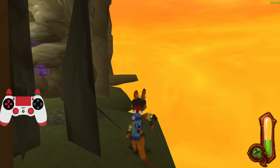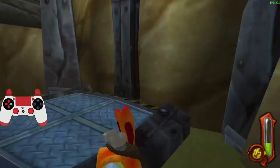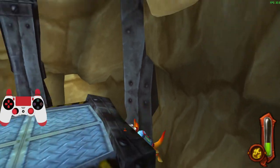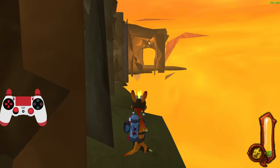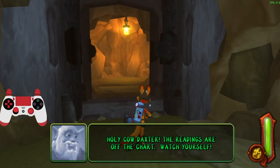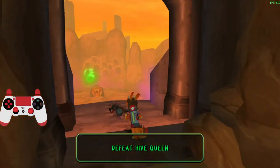Keep your camera close to the edge here so you can see where you're going while out of bounds. Jump onto the second elevator, do the same thing — jump off, hover up, and land on the dirt piles. Go over here, take the eco, and now it's time to do the hive queen.